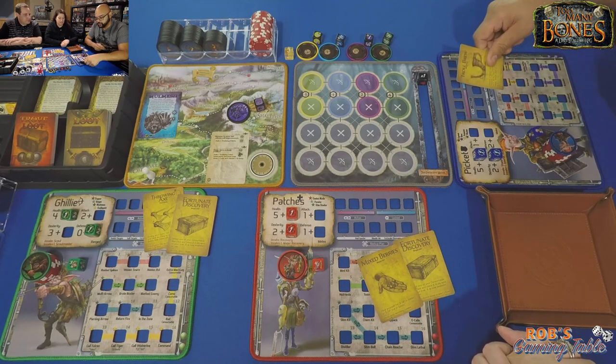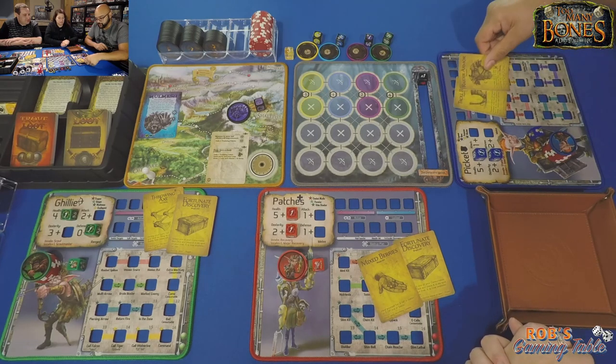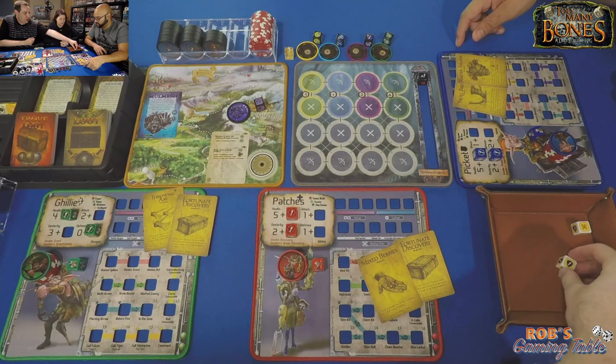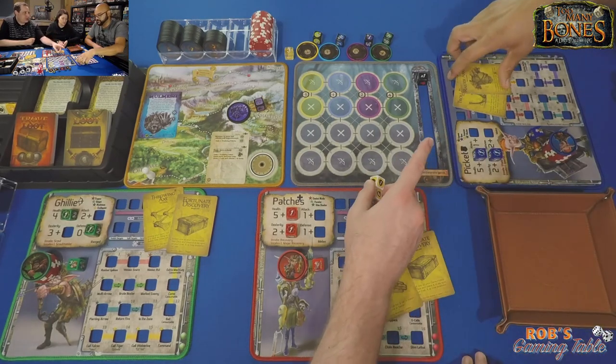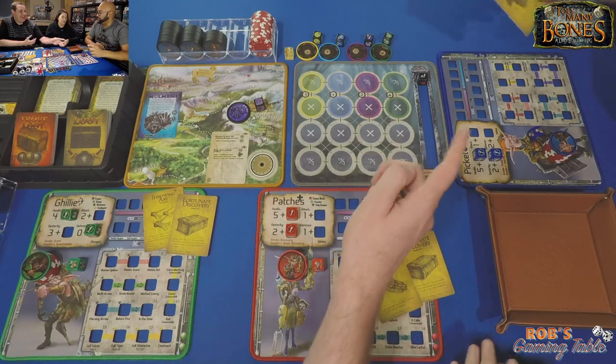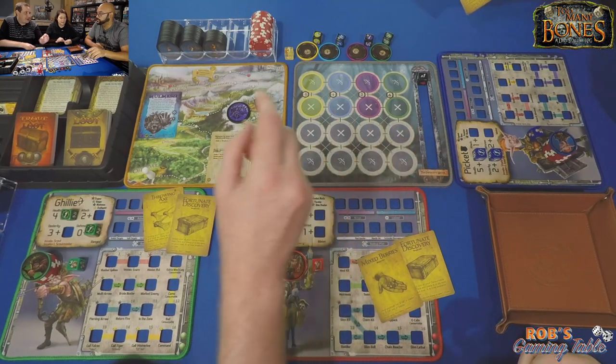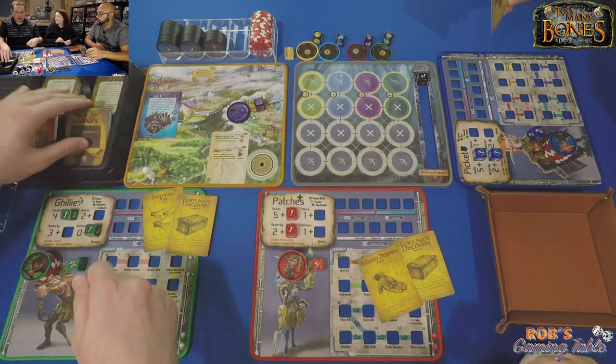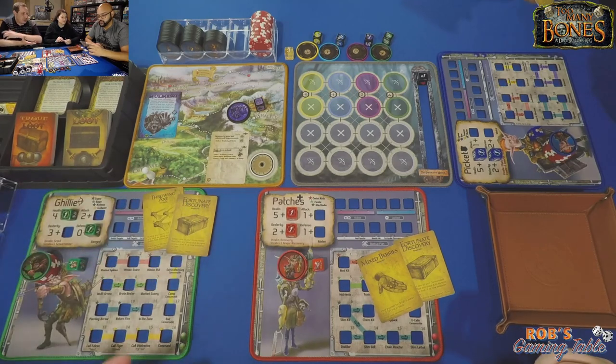Raider armor: ones rolled on your defense dice may be upgraded to two defense, and bones rolled on defense dice may be converted to one defense — so you basically get to uptick a die. When you roll defense, you can uptick each one by one. It's crazy that Justin just flipped that over because he's already been picking the defense master role — so obviously he's taking raider armor. The keyword is heavy, meaning it takes up three of your four loot slots. So if he gets any more loot, he can only hold one more.